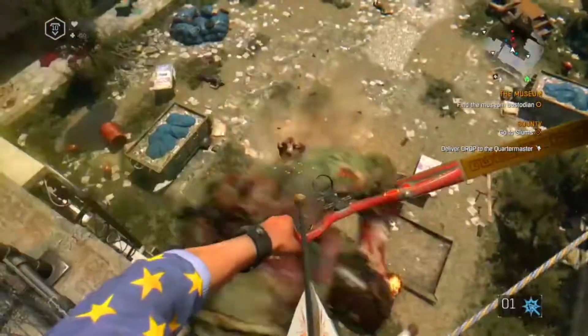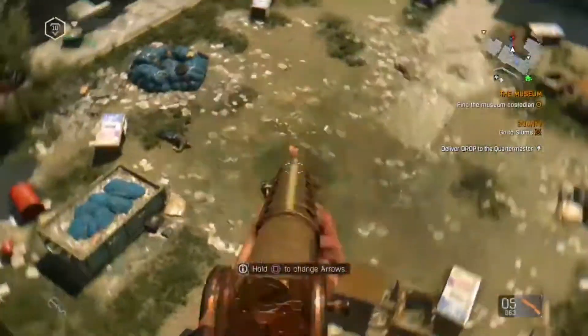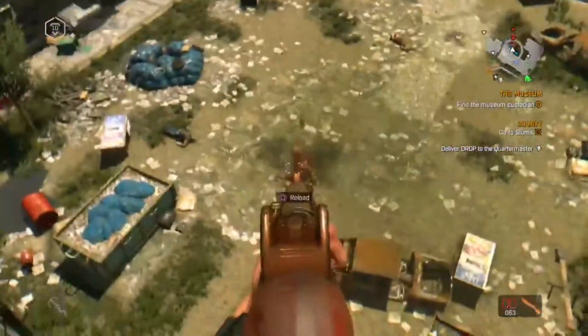Hello, I'm Vamp, today we'll talk about the Howler from Dying Light 2. The Howler is a special infected, meaning a regular infected that got exposed to chemicals.